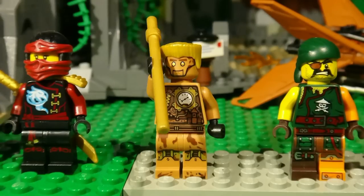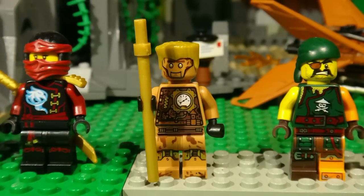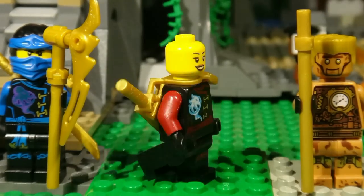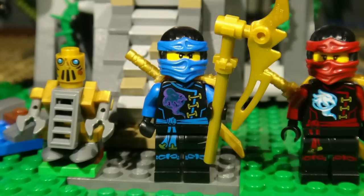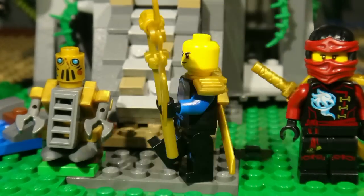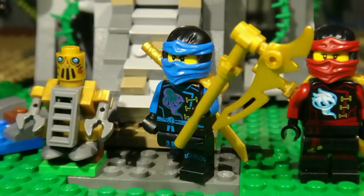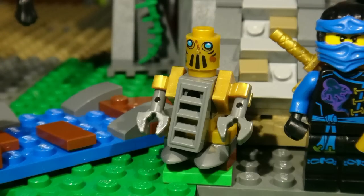Up next we have Echo Zane. He's just like Zane, except copper and more steampunk. Then we have Nia, who's in her dark red and black skybound ninja robes. The last minifigure of the set is Jay — he too is in his black and blue skybound ninja robes, and you can see his alternative face. Last but not least, the set includes a small mini robot, Ty-D.